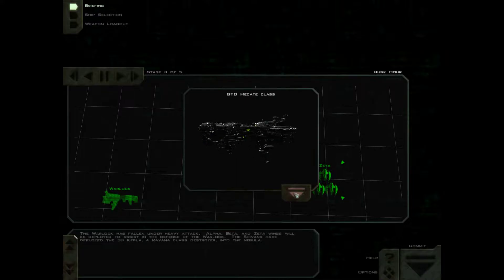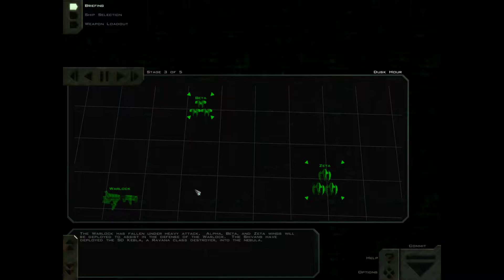The Warlock has fallen under heavy attack. Alpha, Beta, and Zeta Wings will be deployed to assist in the defense of the Warlock. The Shivans have deployed the SD Kebla, a Ravanna-class destroyer, into the Nebula.